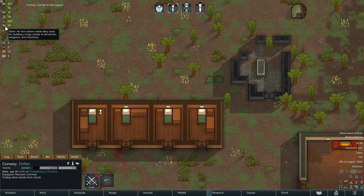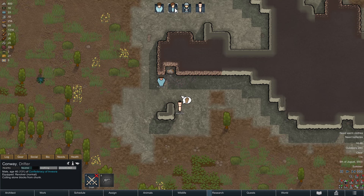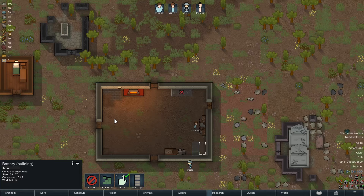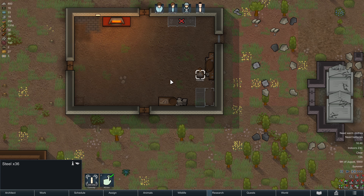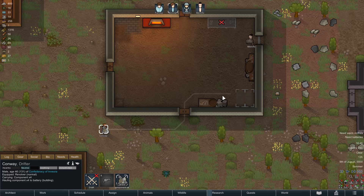Conway is not building the battery as there is a little bit of steel missing. After the rock has been cut, you will quickly notice he picks up the construction task. He interrupted because somebody else picked up the steel — your colonists always, when there's something new at hand, try to do the new thing. Now he's picking up the materials.